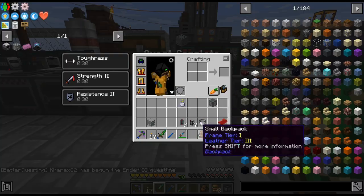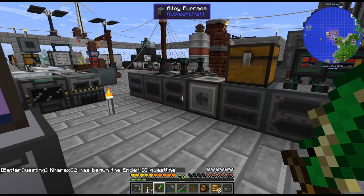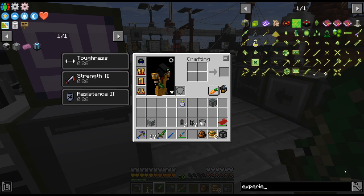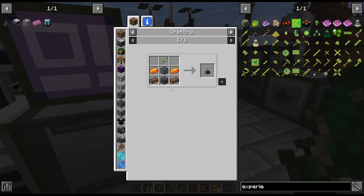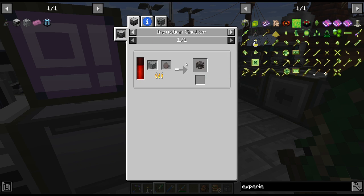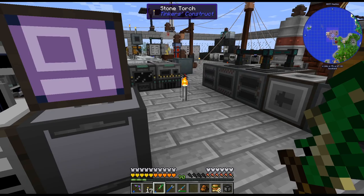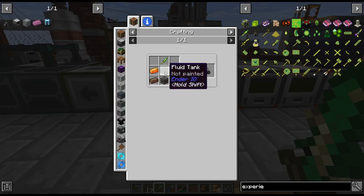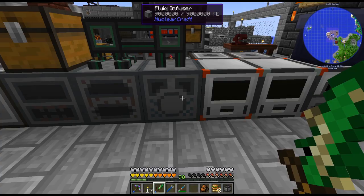There is our first Ender I.O. thing. What a journey that was to unlock Ender I.O. And that's 30 levels — better not die. I should craft up the Experience Obelisk, that's good to have anyway. Normal recipe, although we can get this stuff relatively easy — yeah, we're in the nether, that is not an issue. I should craft that up, not a problem.